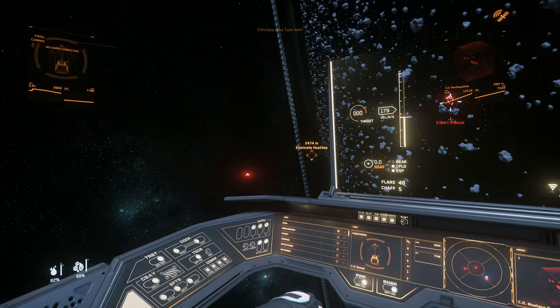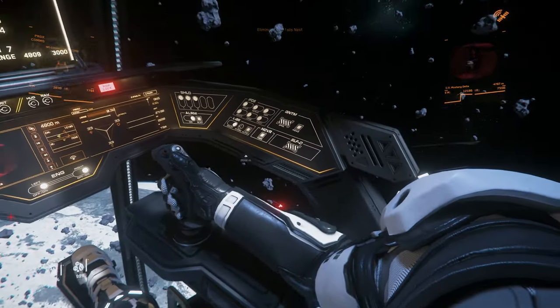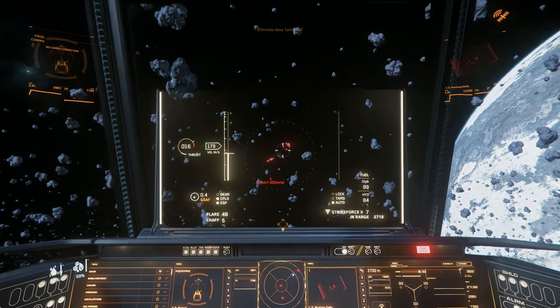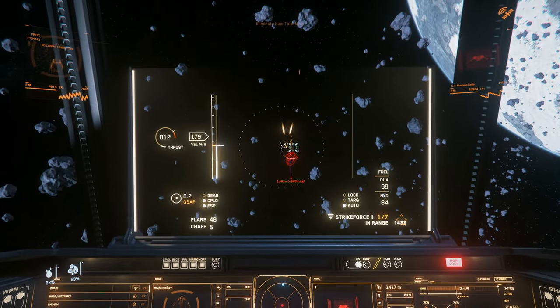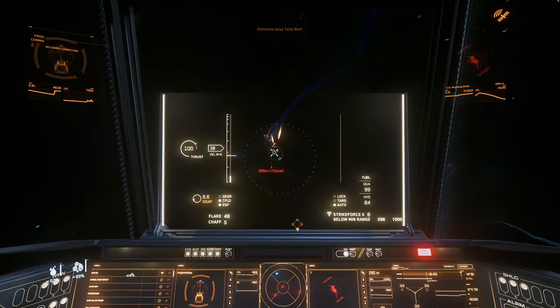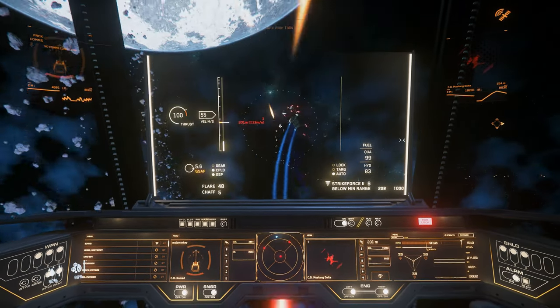And how does all that firepower stack up? Pretty well. The Nomad can hold its own in combat — it's not going to set any records, but if you end up in a scrape, the Nomad will probably see you right. Defensively, the Nomad carries three size 1 shield generators. The size 1 shield generators are notorious on this channel for being weak, but having a third generator does help in making the Nomad a little more survivable.